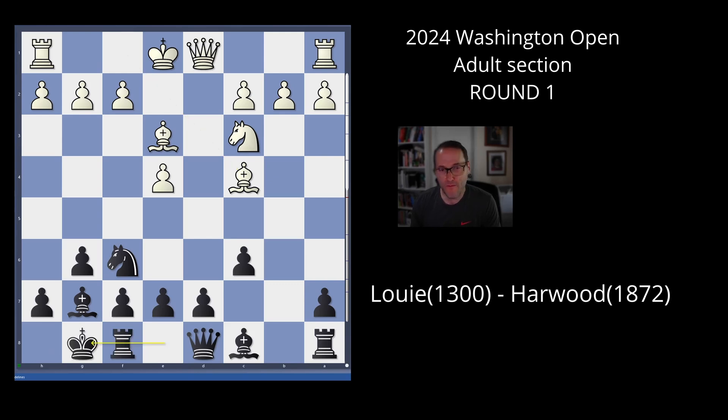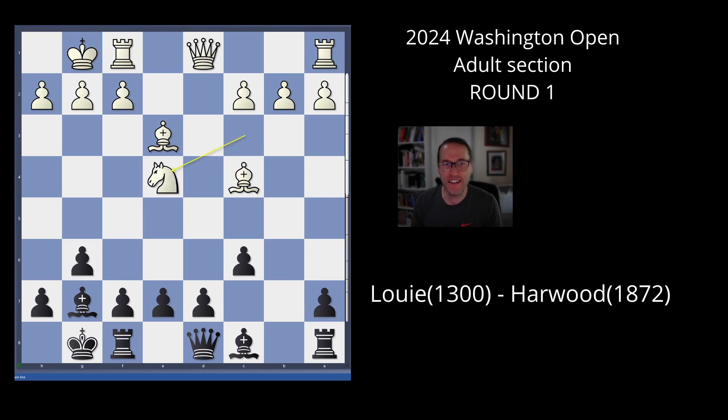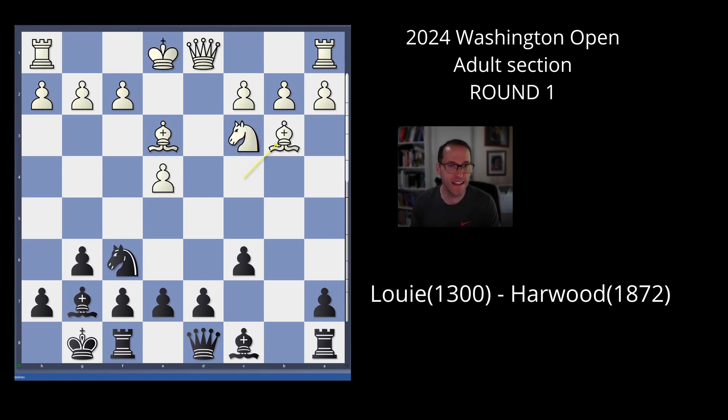So I castle. He plays the right move, bishop b3. Now if he just castled immediately, I have this knight e4 shot. If I castle, I can capture on e4, and if he takes, I have d5 — it's still equal but a little tricky. But he just avoids all this and plays bishop b3, gets out of the way, which is a smart idea.